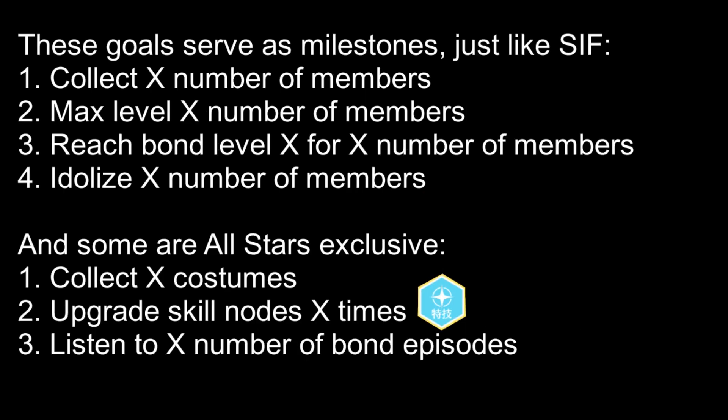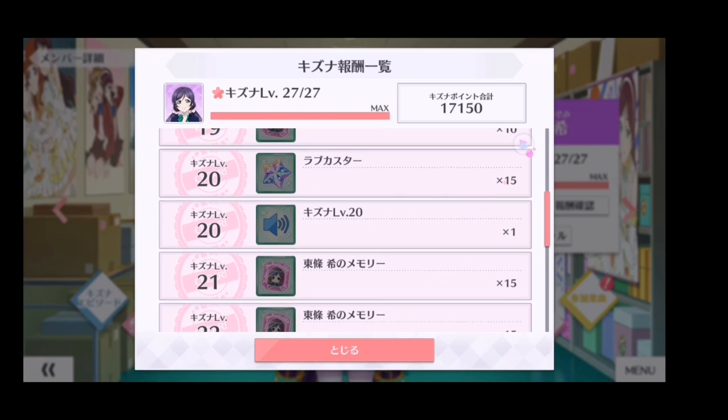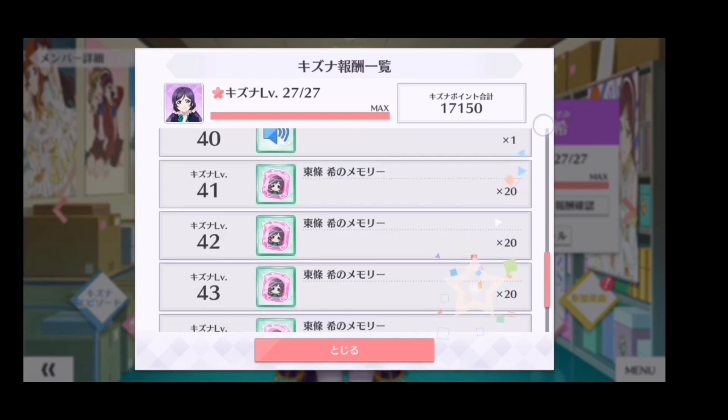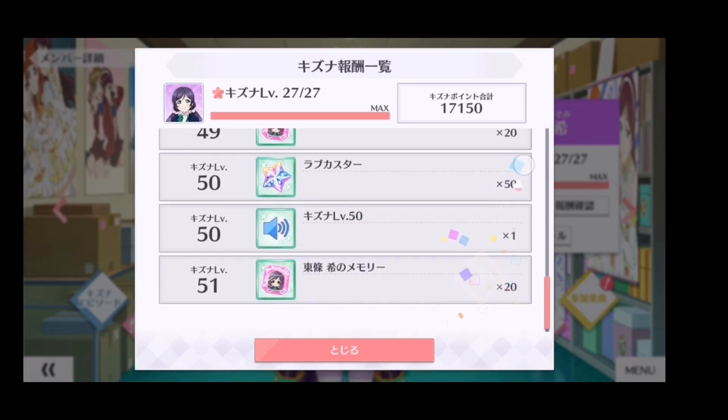There are also goals that act as milestones as you progress through the game, including collecting and idolizing a number of members, increasing bond level, and reading bond episodes. Leveling up bond level gives you additional stars apart from the goal rewards. For every 10 levels reached, love card stars will be rewarded instead of a memory, and the amount of stars increases every 10 levels up to 50 stars at level 50.